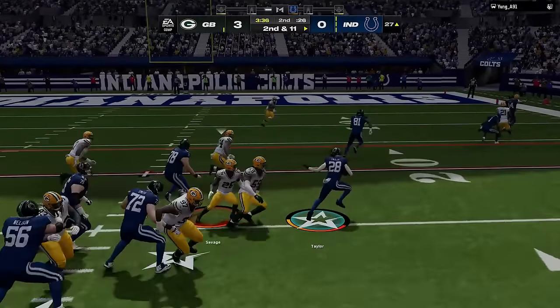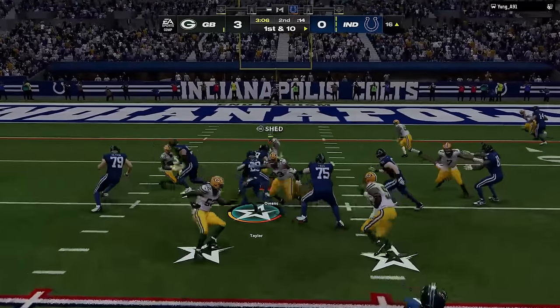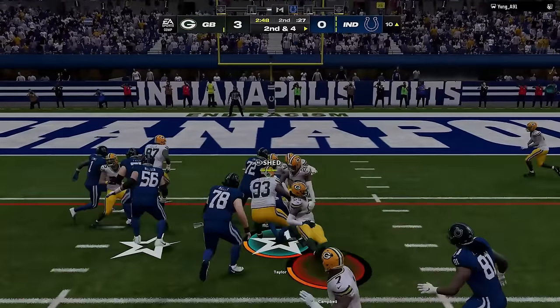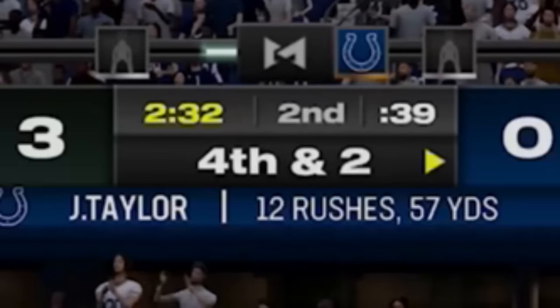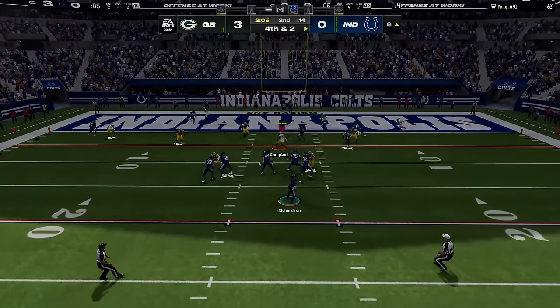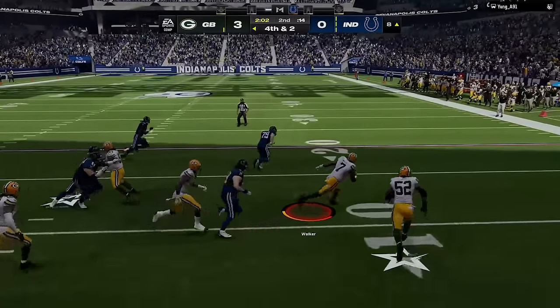He gets a big run to get into the red zone. From here he goes back under center and just tries to pound it in, getting some very favorable animations on the way. So once he gets to 3rd and 1, I run commit to shut him down for a loss and force him to a big 4th and 2, before switching to my cover 4 drop and hard flatting for the biggest play of the drive — we get another interception and another big return.